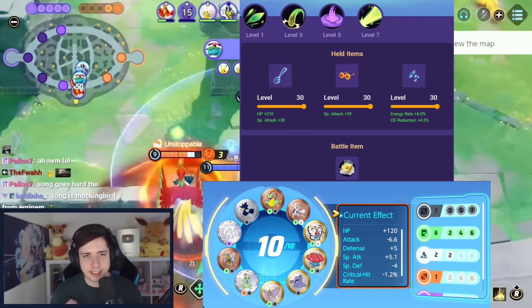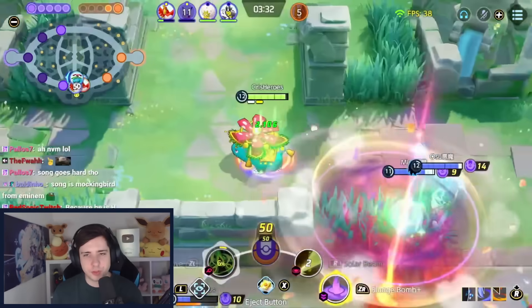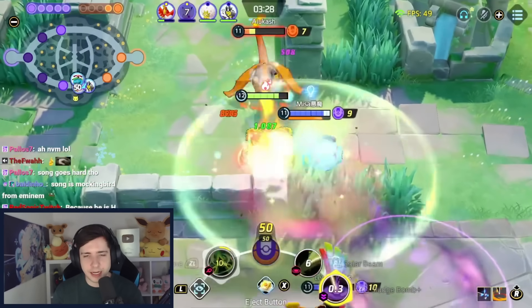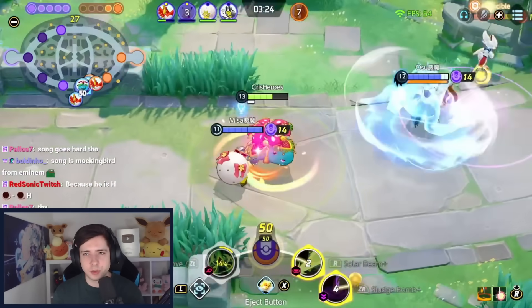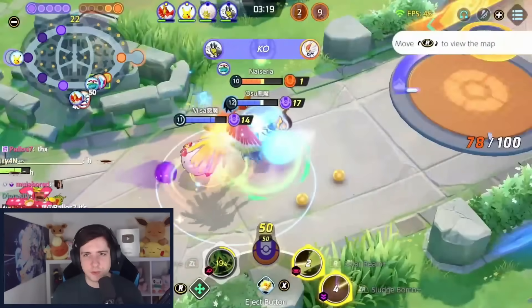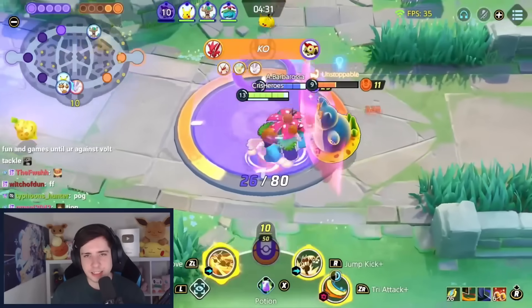For the last attacker on this list we have sludge bomb and solar beam Venusaur — a very straightforward attacker with a lot of long-range damage, and sludge bomb is currently quite good as well. One of the best snipers in the game — definitely recommend playing it with energy amplifier, choice specs, and a spoon. Can go central area, top, or bot path, mainly played in top and bot, but a jungle central Venusaur is definitely something you can consider.